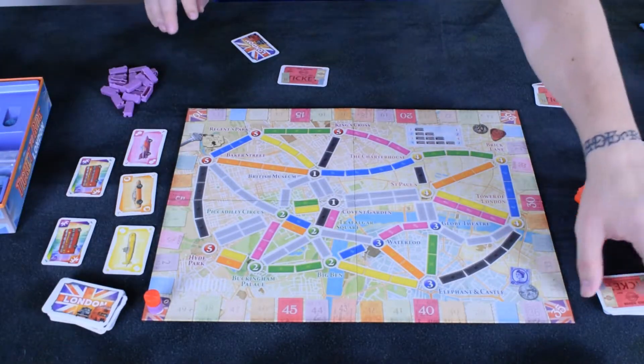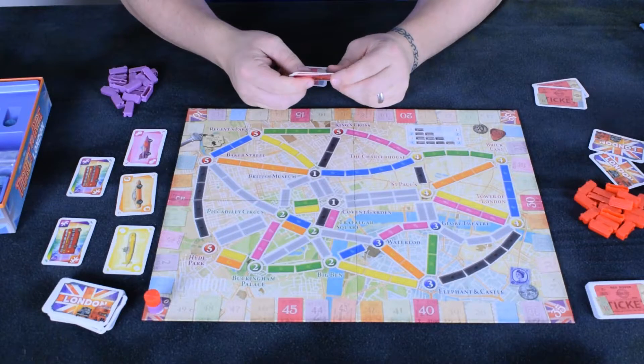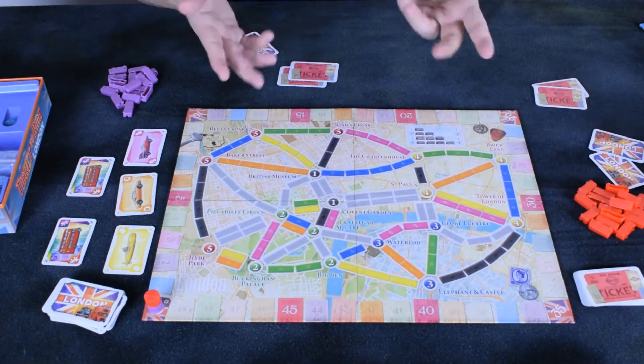Your second option is you can get a new destination. To get a new destination, you take two of the destination cards, look at them, and must keep at least one. You keep what you want and put the other to the bottom of the deck.